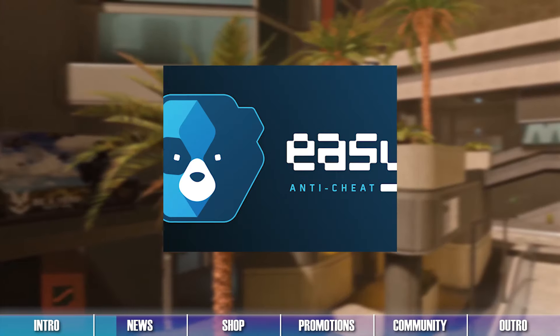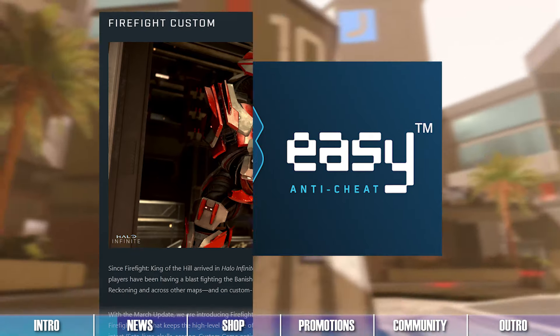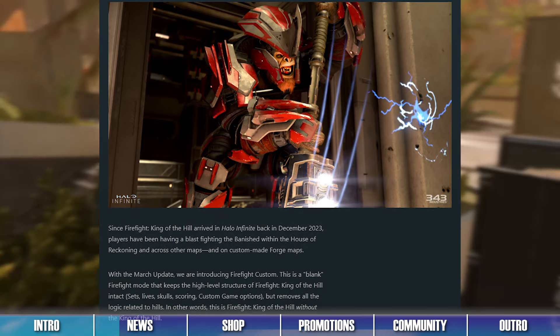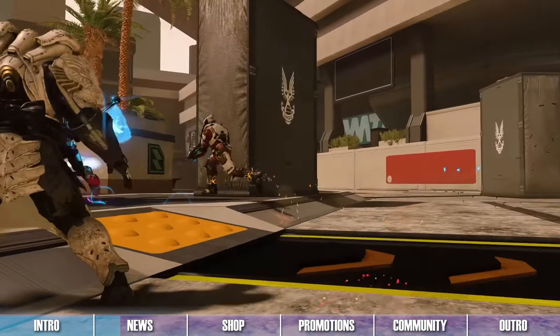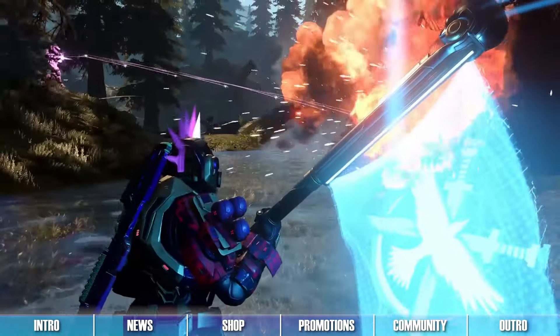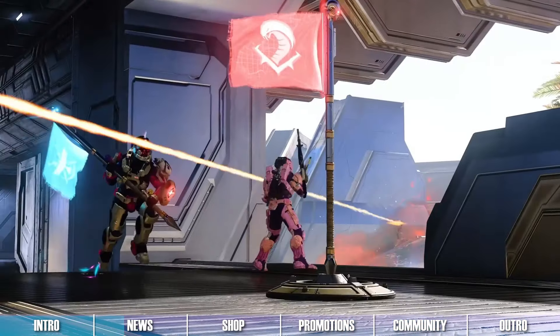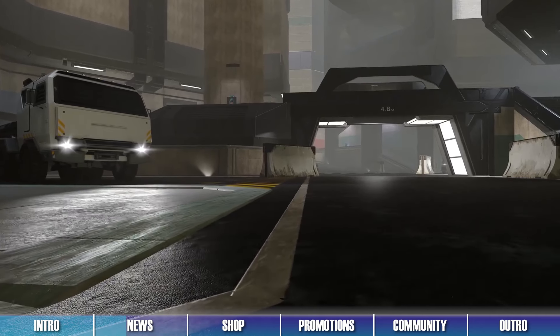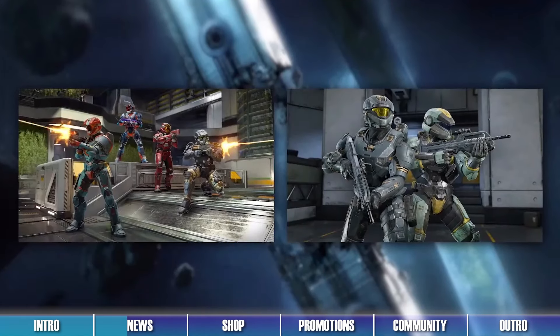This update also brings us easy anti-cheat, a custom firefight game mode allowing for even more unique firefight experiences, and bug and instability fixes for Forge and other game modes across Halo Infinite. Besides these updates, we should expect Halo Infinite's Match Composer to drop very soon, letting players choose which game modes they'd like to play, such as Ranked Slayer and Ranked Doubles.